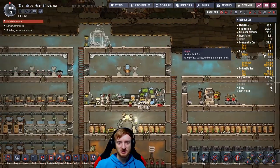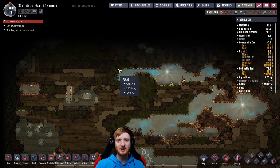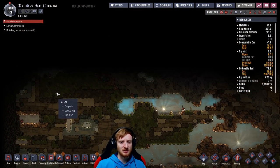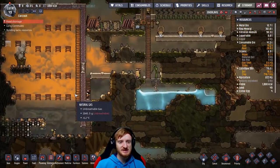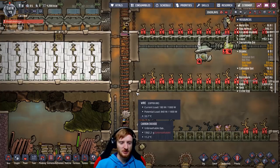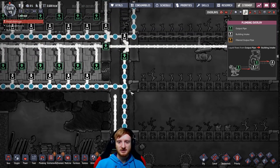That's a lot of algae and we still have a good chunk left here. There's so much algae around — why am I even worried about oxygen? This game is so easy. Okay, the carbon skimmer is not doing anything because the pipes are not connected — that's not good.